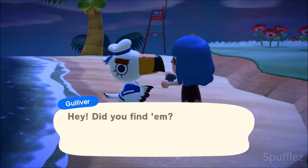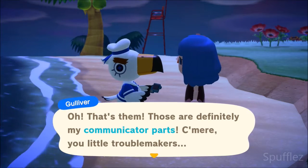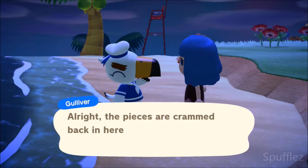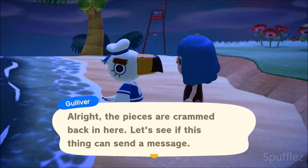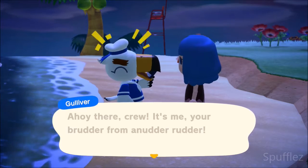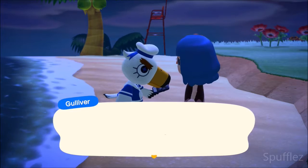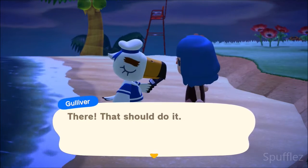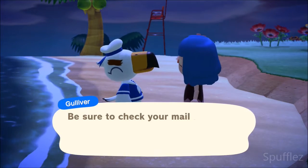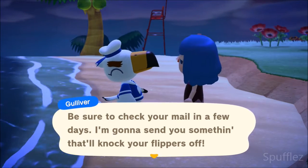Got him right here. These are definitely his communicator parts — all the pieces are crammed back in there. He sends a message to his crew: 'Ahoy there, it's me!' Oh, Gulliver — always getting lost, so silly. Alright, so he's going to be sending us that exclusive item. I can't wait to see what it's going to be.